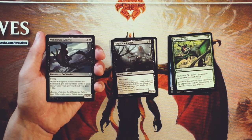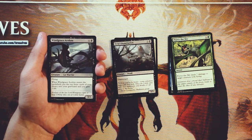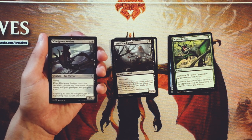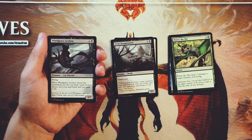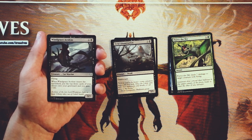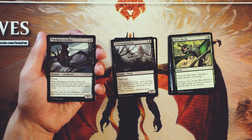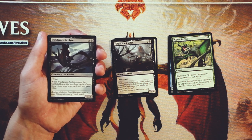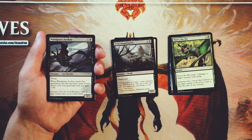Wingraced Alkalite — excuse me — is a 3/2 for four and a black with flying. When it enters the battlefield, you put the top three cards of your library into your graveyard and then gain three life. I'm actually kind of in for this. It's a 3/2 for five, which is pretty expensive; however, the flying makes it more worth it — it's going to be evasive, hopefully get in for some damage, and not only that, it gains you life and fills up your graveyard, which in some cases is exactly what you want. I think this is a very reasonable mid-pack pick. If you're in a graveyard-focused deck, this is perfect. A 3/2 flyer for five isn't amazing, but it can definitely get in for some damage.